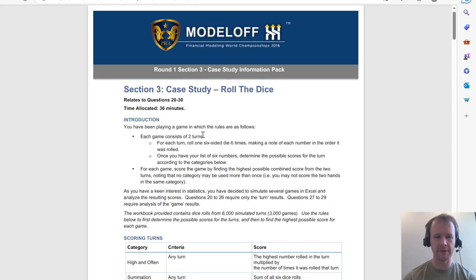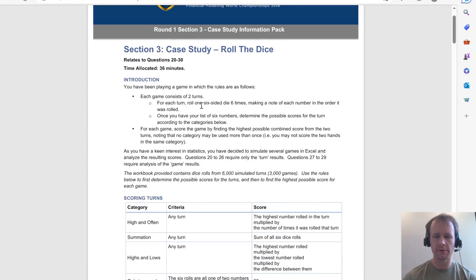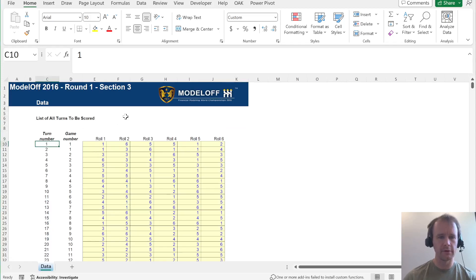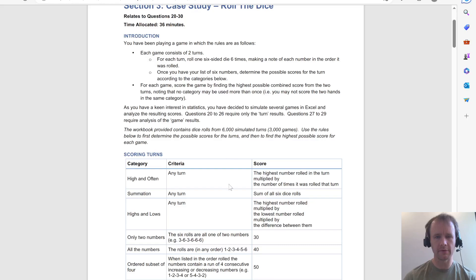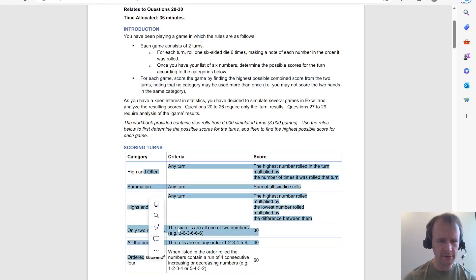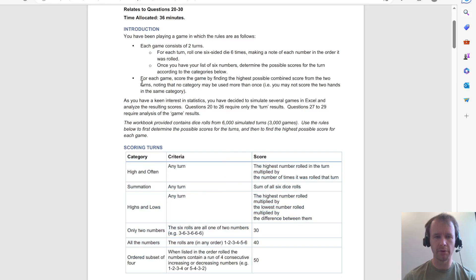This one is about a dice game. You roll six dice in a turn and score them in different ways, figuring out the best one. You find the highest possible combined score from two turns — each turn you roll six. You score each of them, and you get the highest possible combined score from the two turns, but you cannot use the same category.